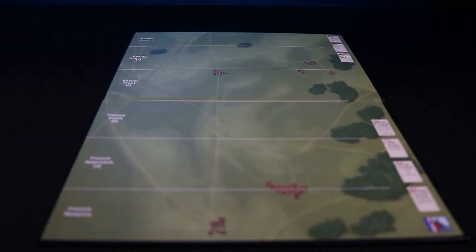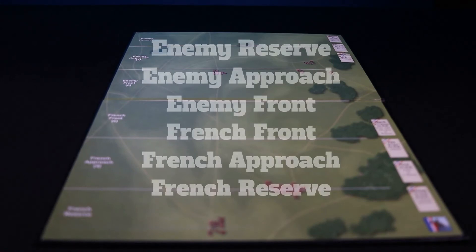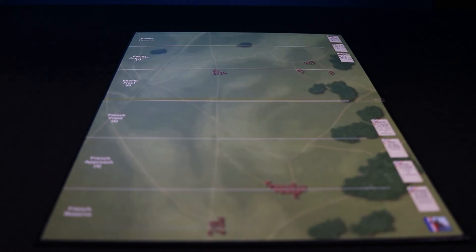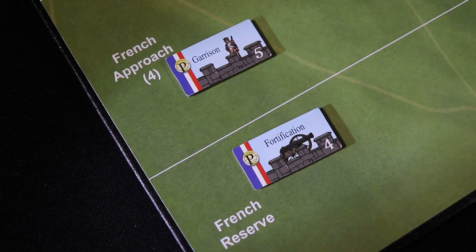You can now move your forces present in the contested area to the battlefield sheet. There are six regions on the sheet that include, from top to bottom: enemy reserve, enemy approach, enemy front, French front, French approach, and French reserve. You can place a preset number of mobile forces in any of the regions. French garrisons are placed on the French approach region, while French fortifications are placed in the French reserve region.